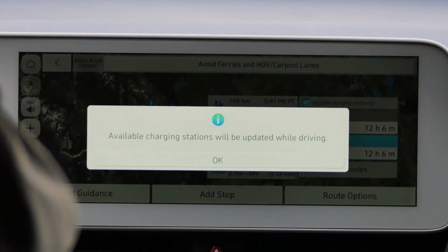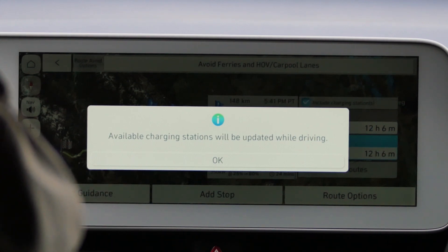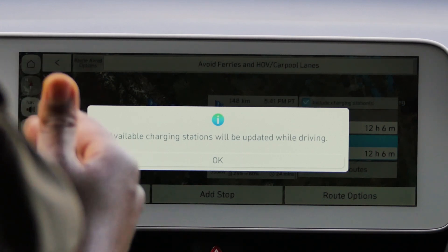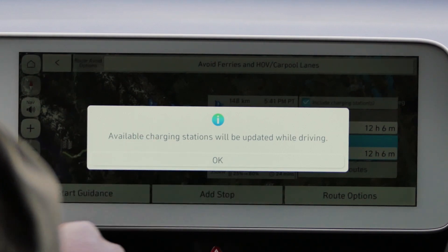So it only shows you three chargers at a time — I will need to go to more than three to reach my destination. But now it tells me that it will update as I go along. Just press OK. Now you have it — we have a lot of information here. Let's talk about it.